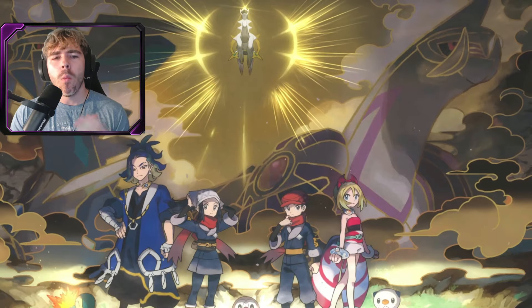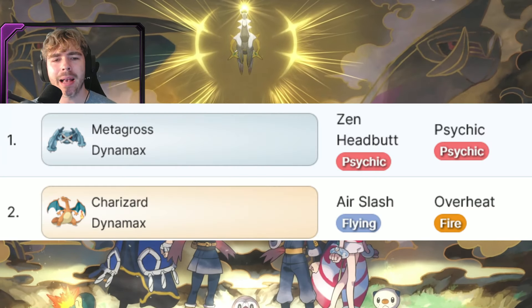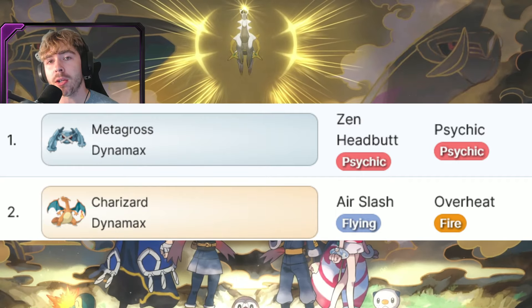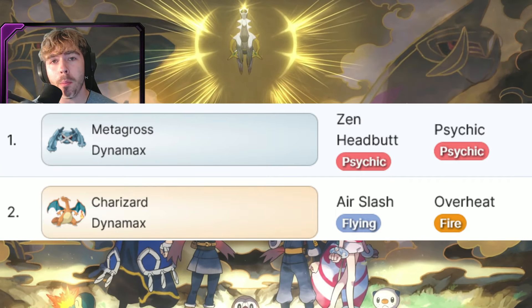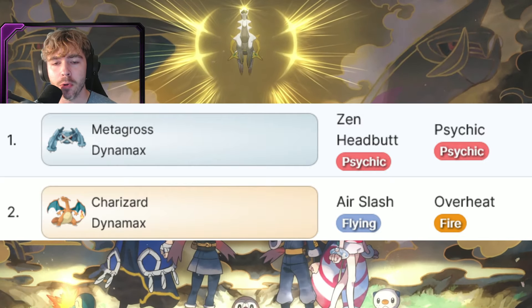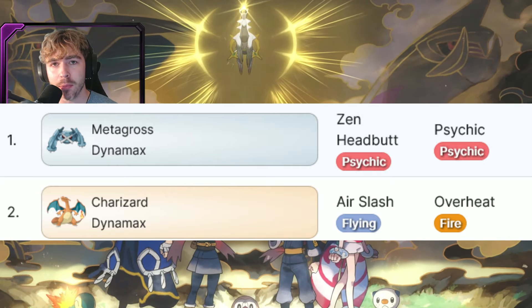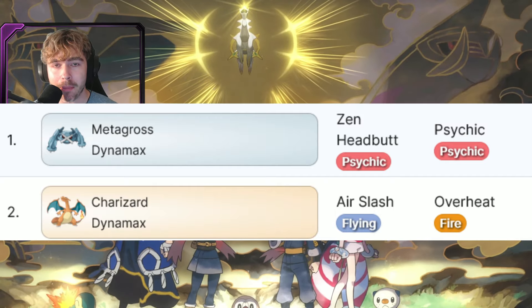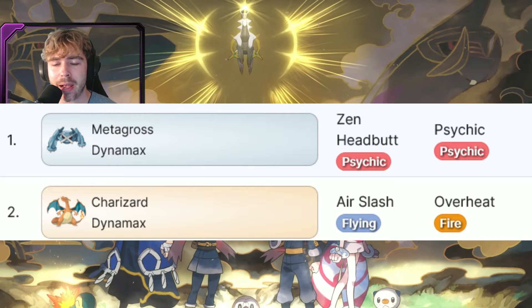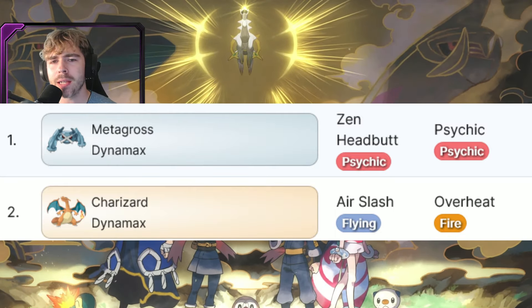The best counters to use will be Metagross Dynamax and Charizard Dynamax. Most of you might already have a Charizard Dynamax from soloing Beldam max battles. For Charizard, just change the fast move to Air Slash and its max move will change to the flying-type max move, which is going to be super effective against Phalanx.